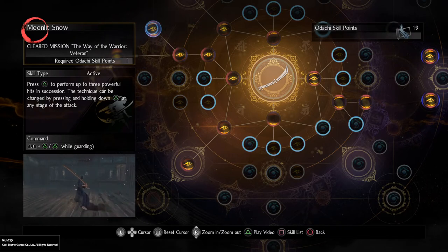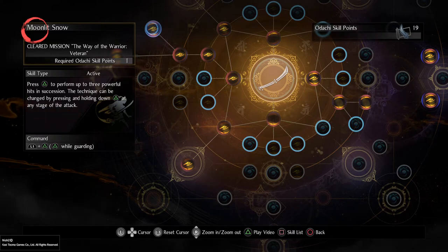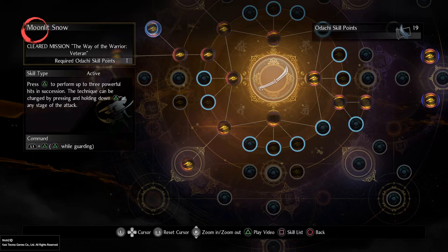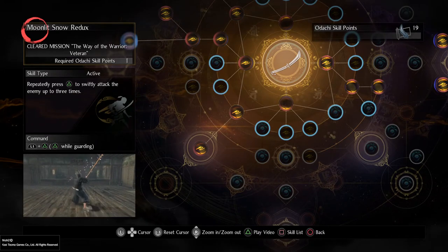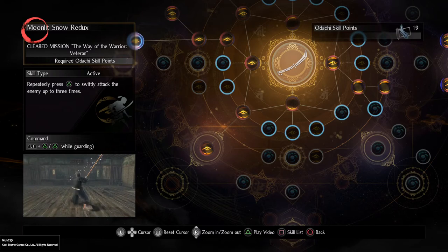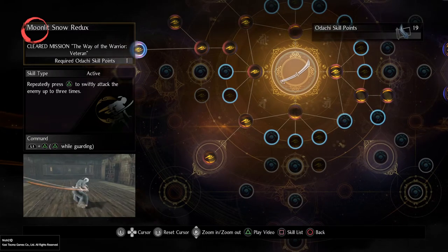Moonlit Snow is activated by holding L1 and pressing triangle repeatedly. It can be charged up to three times - hold triangle while holding L1 and the attacks charge up for ridiculously high damage. There's actually a way to build strictly around Moonlit Snow - you can roll Moonlit Snow damage on every piece of gear and just decimate enemies. Moonlit Snow Redux uses the same damage multipliers and scales, so both work off the same gear bonuses.